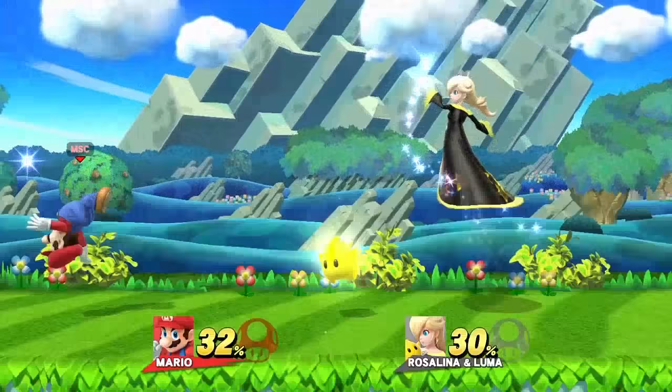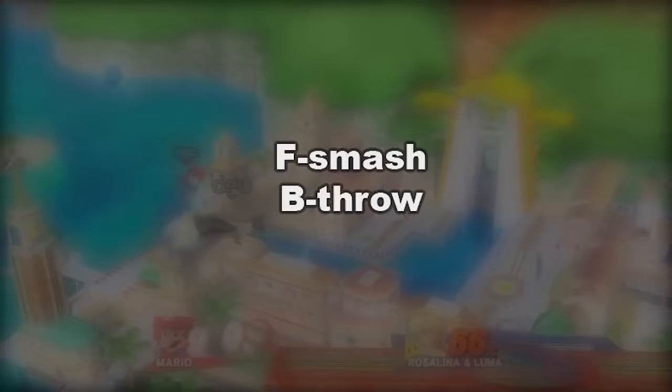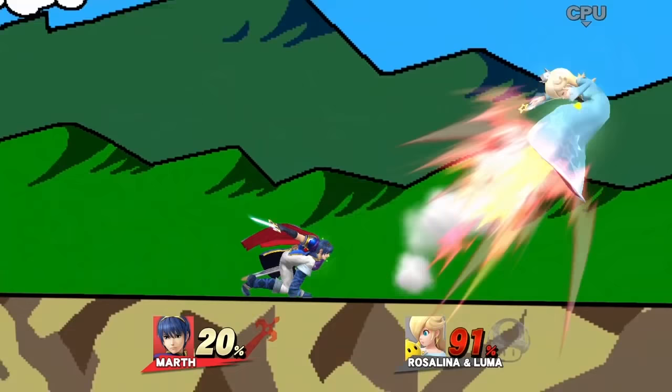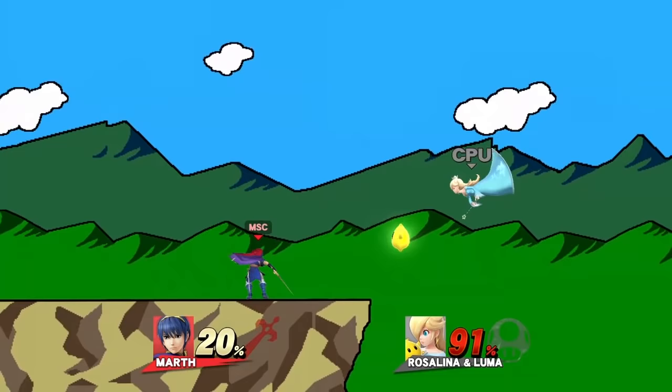Mario only has a few moves that can knock Luma away. His best one is up B, Super Jump Punch — it comes out fast and can be done out of shield. Down air into up B works pretty well. For edgeguarding Luma, use down air.